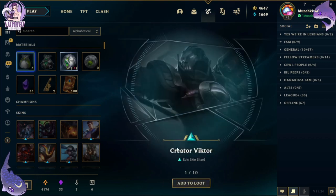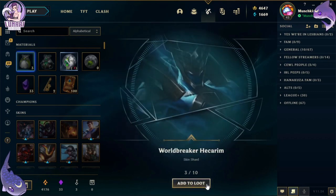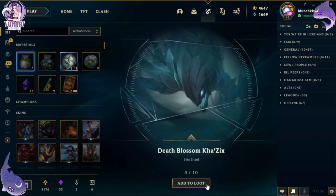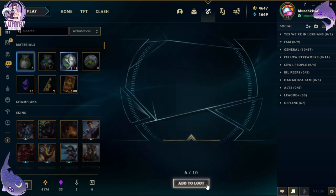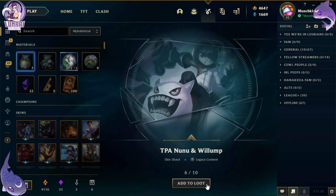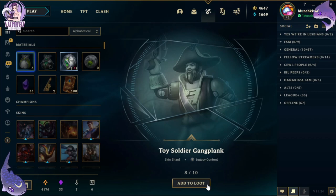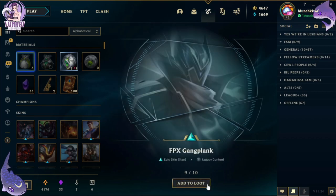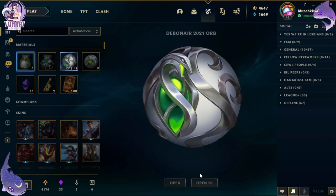We got: Creator Viktor, Pool Party Ziggs, World Breaker Hecarim, Death Blossom Kha'Zix, Warrior Princess Sivir, TPA Nunu & Willump, Warden Jax, Toy Soldier Gangplank, FPX Gangplank, and Heartseeker Vayne. Look — they're telling me to play Gangplank too!